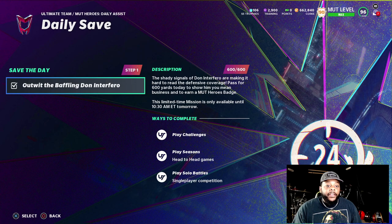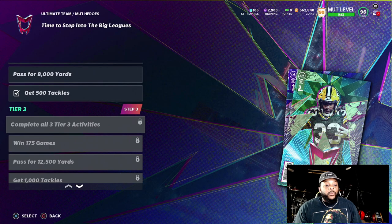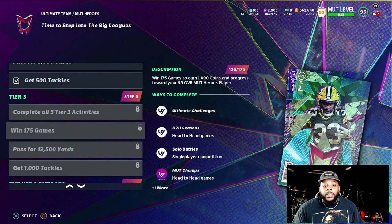Here's the Mutt Heroes Daily Assist — it updates every day at 10:30 a.m. You had to get 600 yards passing in a day. I went ahead and did that, just knocked out some solos. Actually, I got it while doing the free agency solos, so that worked out. Then you go over to Mutt Heroes and complete all these steps. Pass for 8,000 yards — I believe once you complete steps two and three, you'll get a 95 overall hero, and that's another one just for free by grinding the game.